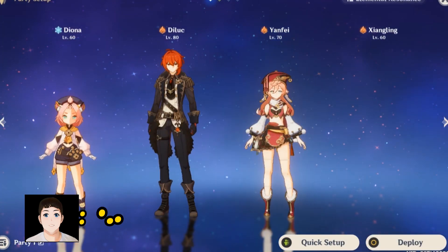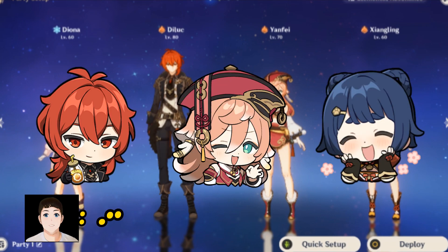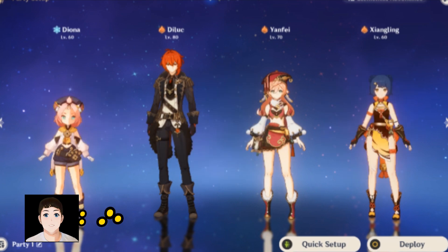First things first, we need to switch our team. The Electrohypostasis is weak against pyro characters. So I've got Diluc, Yanfei, and Xiangling, who I've been investing in these past few months — mostly on Diluc. Diluc is now level 80, Yanfei is level 70, and Xiangling is level 60.